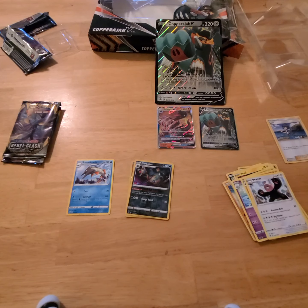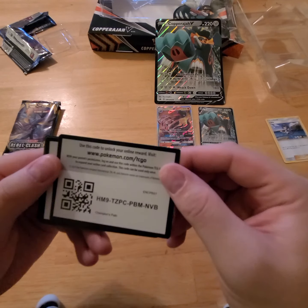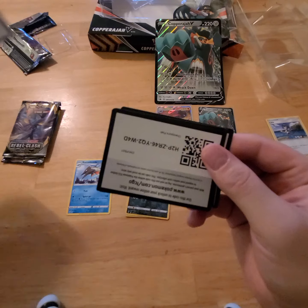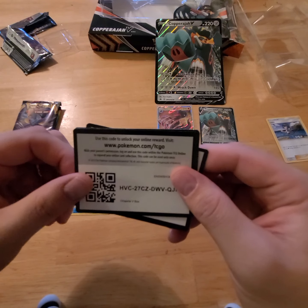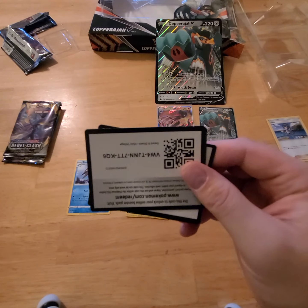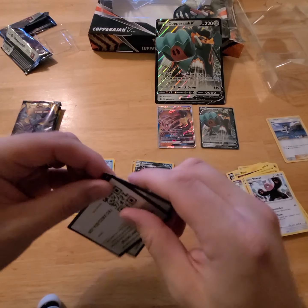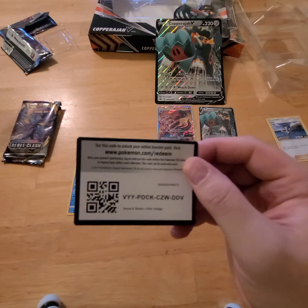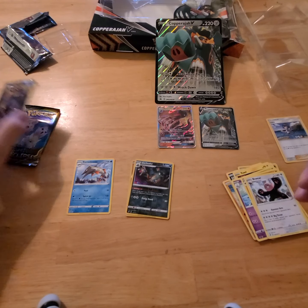We're halfway through, so let me give you guys half of these code cards right now. First one — get yourself a Champion's Path pack. Another Champion's Path. And Champion's Path. Orbital V-box — I should have done that one on video, that was a pretty good one. Sword and Shield. And Champion's Path. And Sword and Shield. We'll do the other half after the last pack.